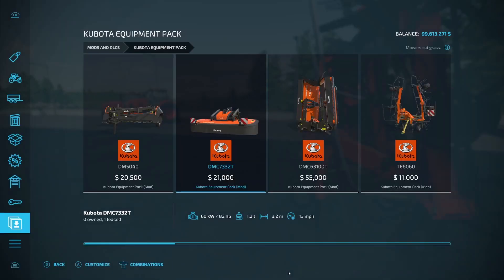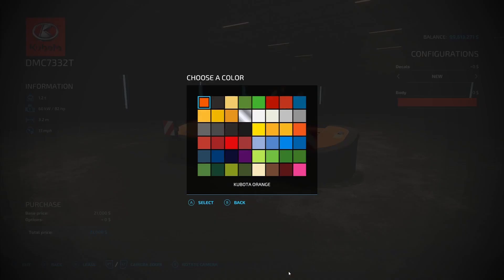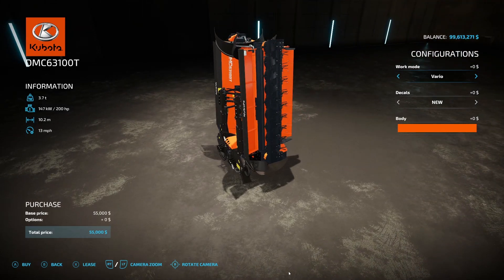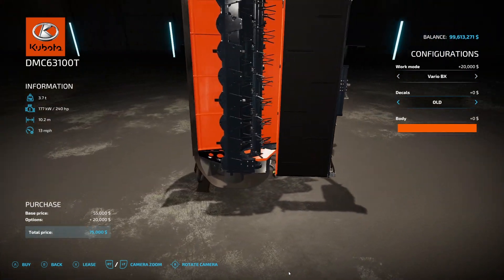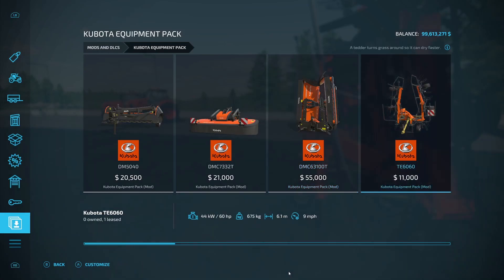The DMC 7332T has decals — new, old, or none — and body color in any color. After that we have the DMC 6300T, which is $55,000, requires 240 horsepower, 3.7 tons, 10.2 working meters. On this one you've got the vario and the vario BX which makes it windrow — that's definitely a plus. Decals new, old, or none, and body color the same.